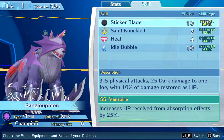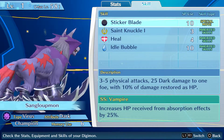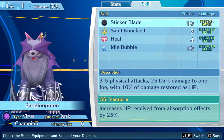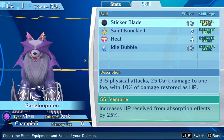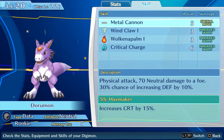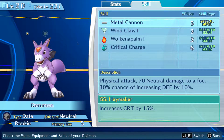Next up, we have Sangalupmon, which is the evolution of Dianamon. Look how sick she is. This is the Noah turns into Dianamon. Sticker Blade — 3 to 5 physical attacks, 25 damage to one foe with 10% of damage restored. I love it, man. That's an excellent Digimon right there.